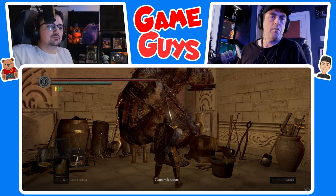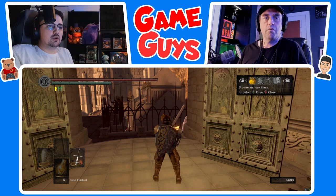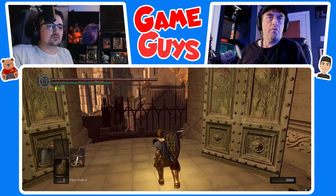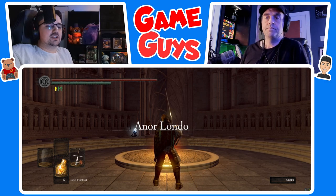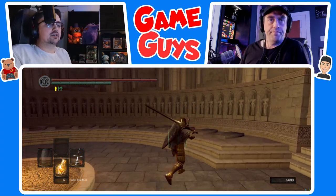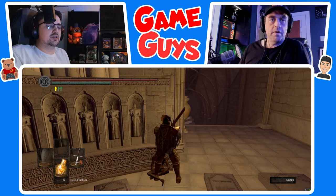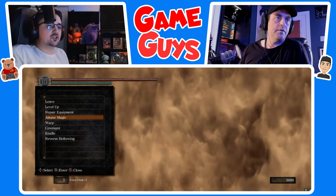We're all set for now. Go back to your inventory — we're going to use a Homeward Bone to warp back to the previous bonfire. Oh yeah, I forgot you had those equipped. Go ahead and warp back. Now I have Giant's Armor plus five, and the Gauntlets and Leggings are both at plus three. Your armor rating is effectively higher than Havel's armor but it's so much lighter.